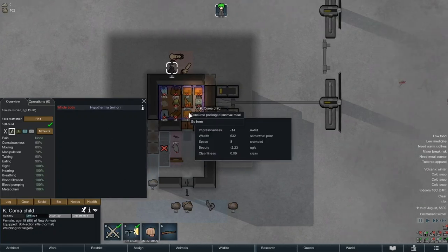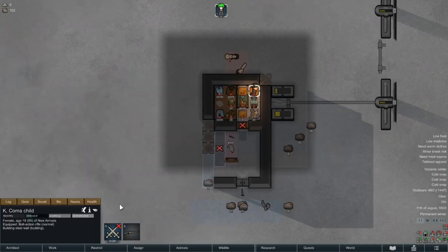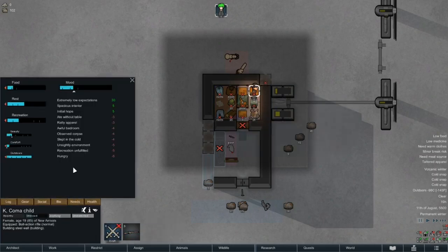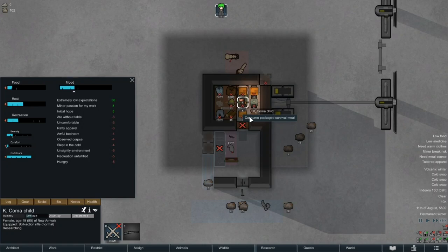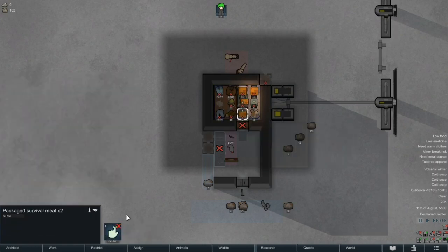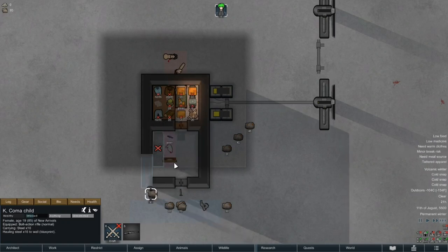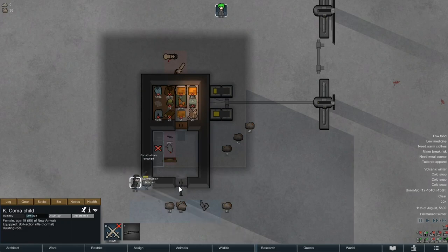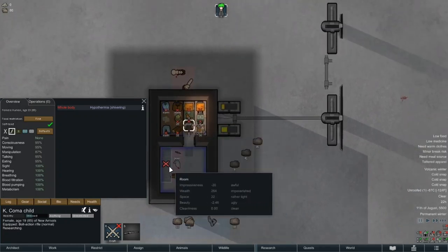Kay has reached minor hypothermia and it's time to send her back inside. Kay is hardworking and crafty, so she noticed that I got distracted by mealtime and did the other corner instead, fortunately without incidents. We'll let her eat and come back to her later on. It looks like Kay is ready to finish off the construction, but focus Kay — you're throwing away valuable steel.